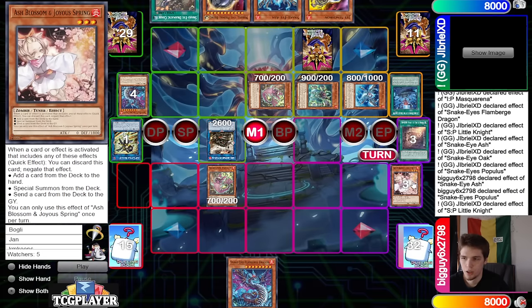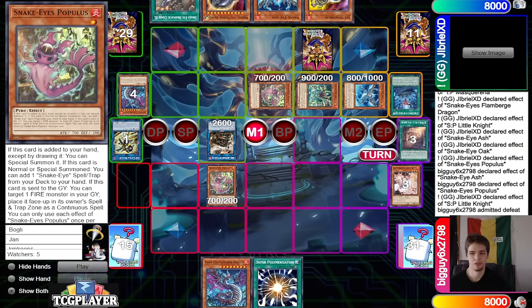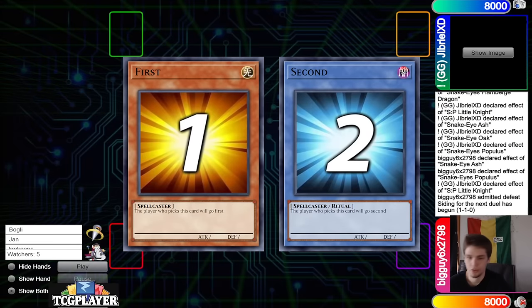Sell the Trap, sell this, sell Field Spell — 100%. Normal summon out Ash Blossom OG, send it for Snake Eye Ash, then Snake Eye Ash effect to search Populous, Populous effect to special summon out. SP banishes itself plus the Ash. They had nothing to search off of this — they sided out the other targets. They're playing the Fire King build, so they don't play Subversion. Noted.